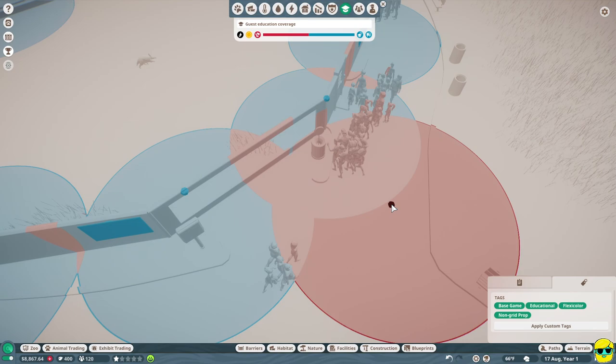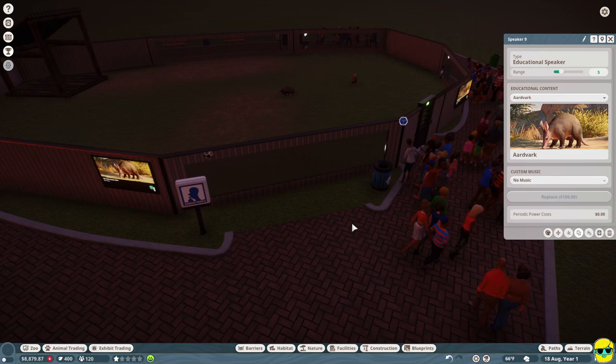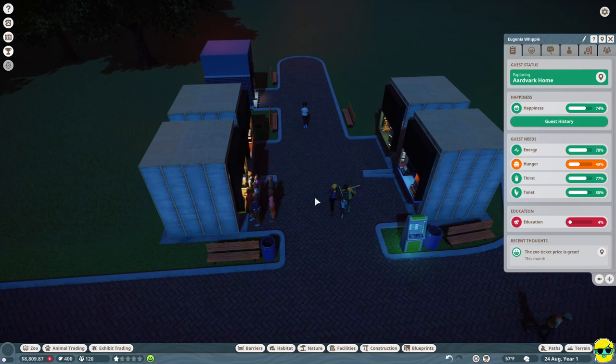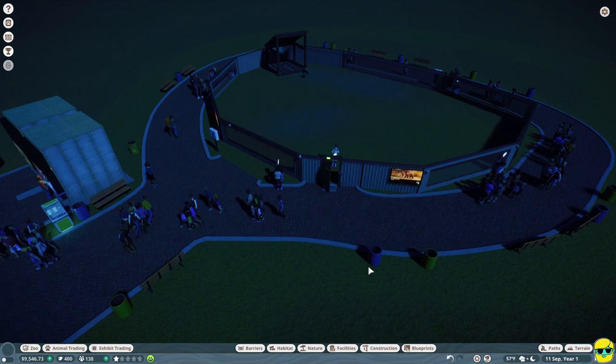Make sure these are all on aardvark - they are. Now they're all getting information about aardvarks. You can see her education is slowly filling up - she's getting some education. You can check your queues - the drink shop has a pretty good queue, nobody's really eating. But it's dark. If you're looking to build a light for your zoo because it's dark, you will not find it in the facilities tab. You need to jump over to the construction tab.